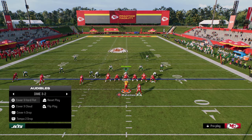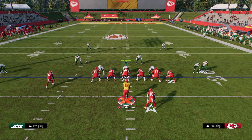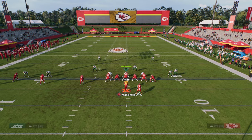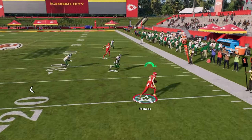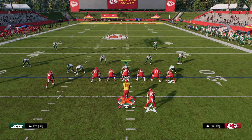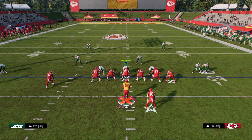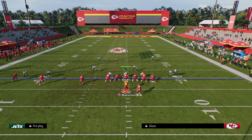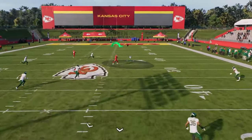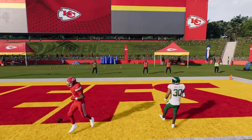That tight end corner is going to force your opponent to start getting into cover three cloud rotations and different coverages to defend it. Once they start defending it, look to your running back and check it down using that table route. However, if you have time in the pocket and they're running a lot of cover three, look for the one-play touchdown to the middle trips receiver — he's going to cross the face of that middle third. You can throw this against cover three cloud, cover three basic, and get a big play.